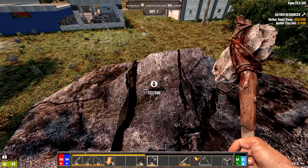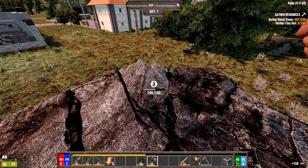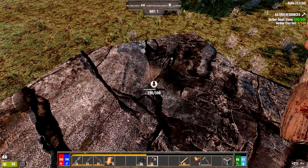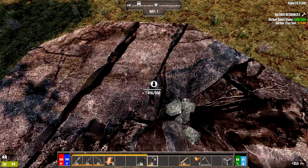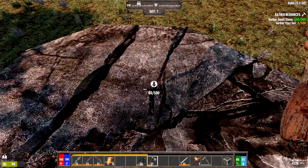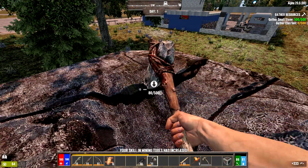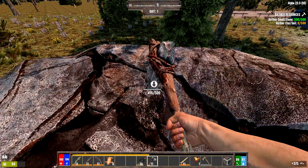I'll get all the stone I can. I don't stop at 500 — I go to about 600 or 700 because I'll need more stone to craft more arrows and other items later. I just keep going until I hit that amount. Sometimes when looting you'll find a pickaxe instead of just a stone axe — use that if you do.